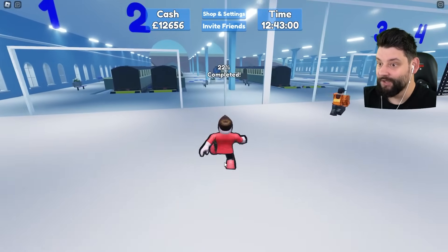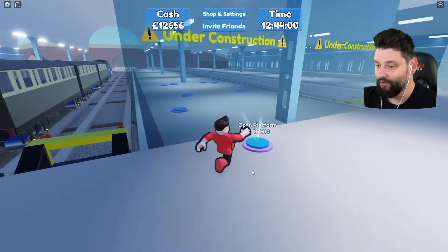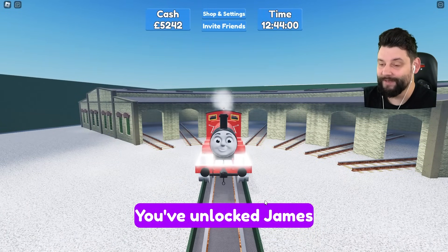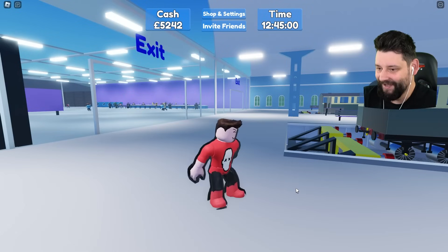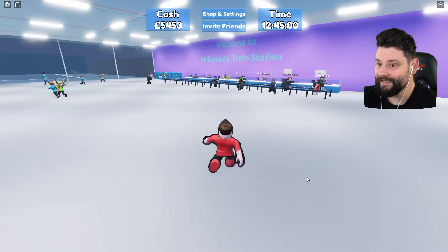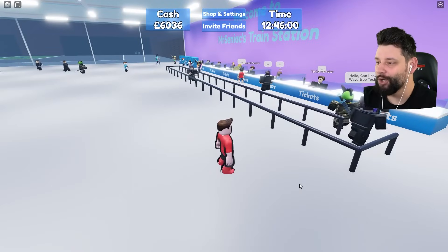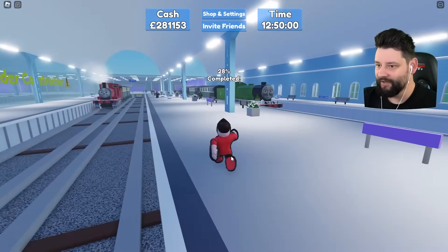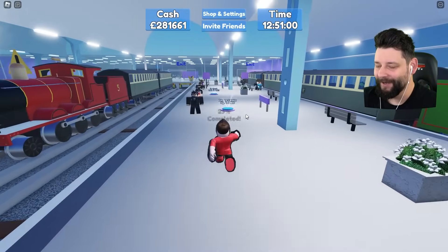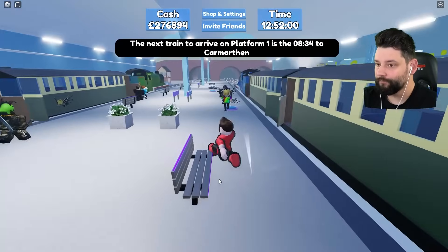We need to spend more money getting the rest of the platform stuff. Affording platform 4 — yes! And we've got James. He's coming in choo-chooing now. That should bring a lot more passengers. Look at the amount of passengers lining up — and the amount coming in is scary. We are going to make so much cash right now. There's still a lot of stuff to buy on this third platform.